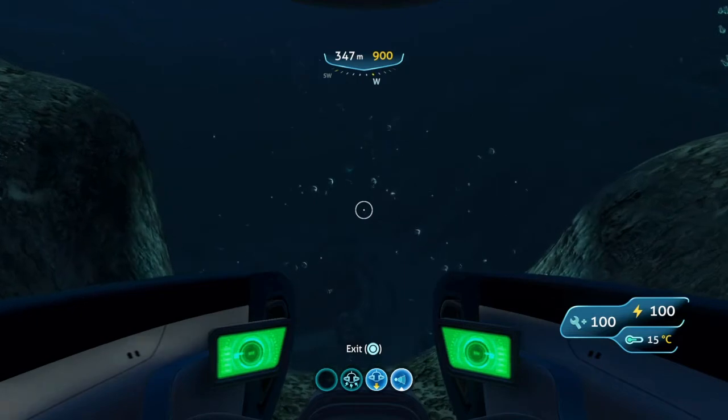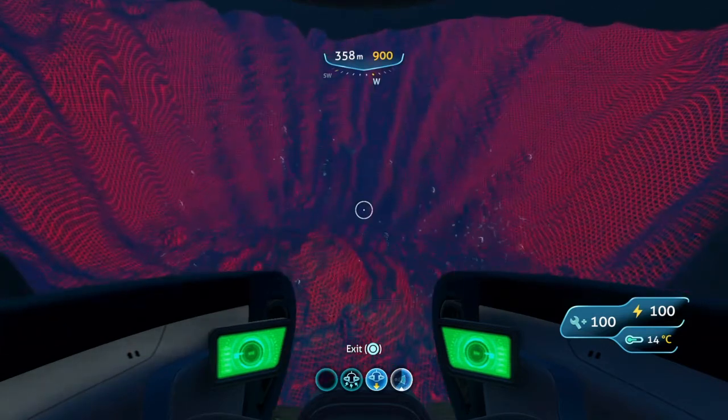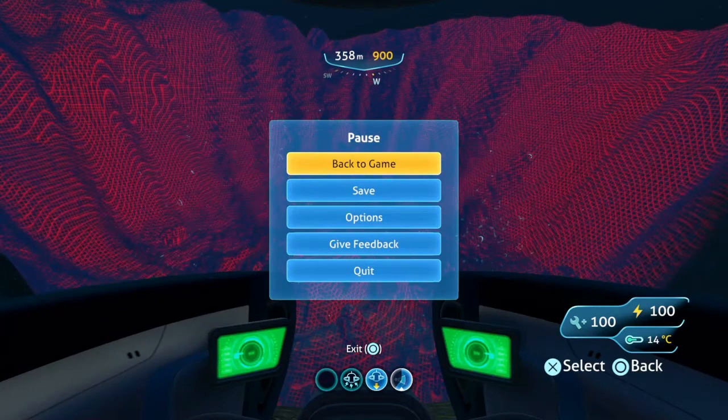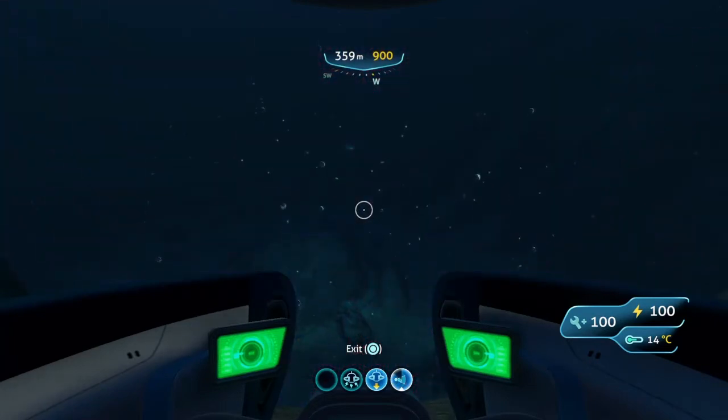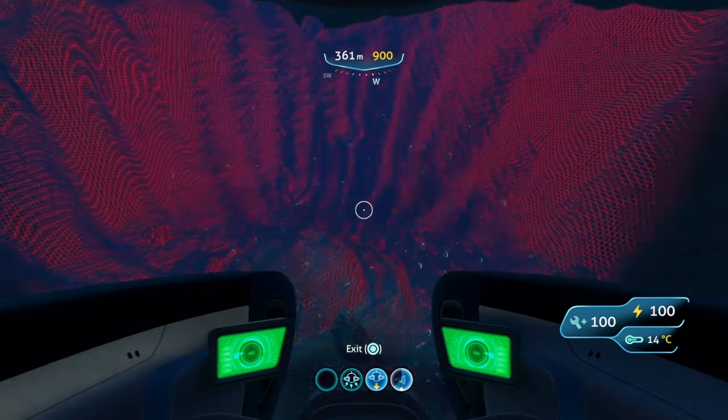And all the way down to 400 meters. I probably shouldn't look away from my screen as much as I need to look at my notes. Obviously, right in front of us we have the meteor crater and the alien vent entrance. This biome also contains two different types of outcrops: limestone and sandstone.